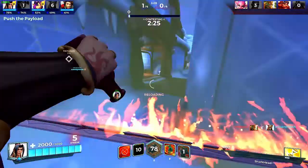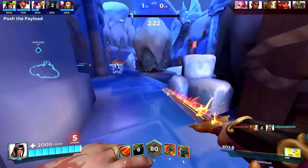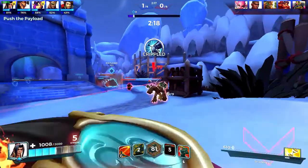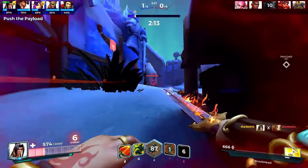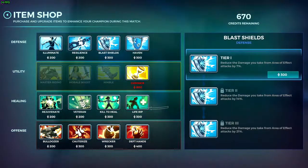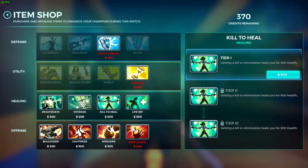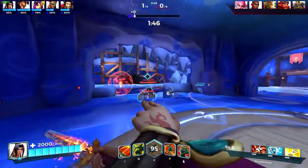As you saw there, I used the Smolder legendary just to survive while my team died. I'll be dead soon too. I grabbed Blast Shield for Willow.